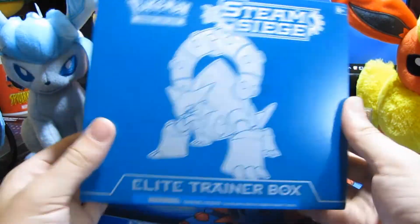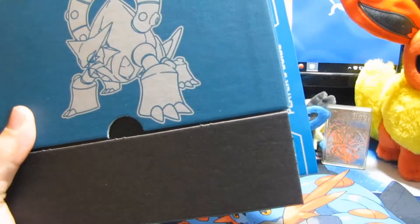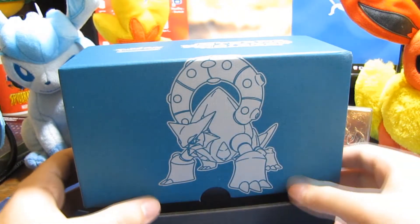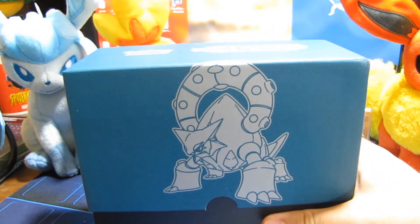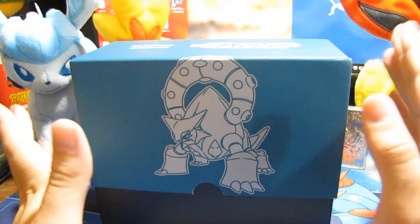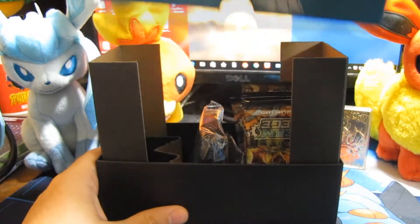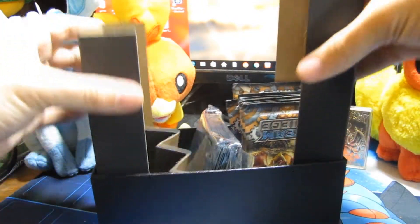Alright, it is officially out of the package. We've slid it out and we have the little player's guide. You can flip through this and see all the different cards you can get from the set — all the dual types, all the secret rares and everything. Hopefully we can get a cool secret rare. I really don't know anything about this set so everything is going to be a little bit crazy, since these are all first-time pulls for every single card.